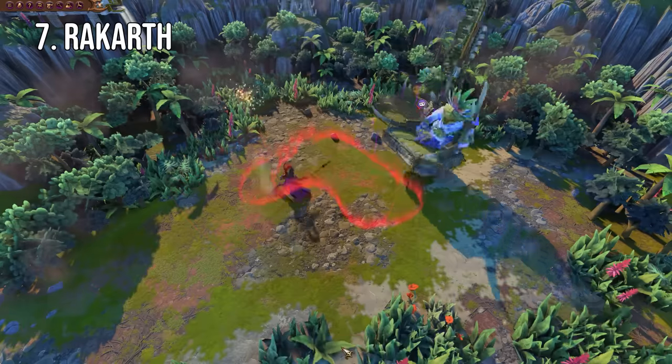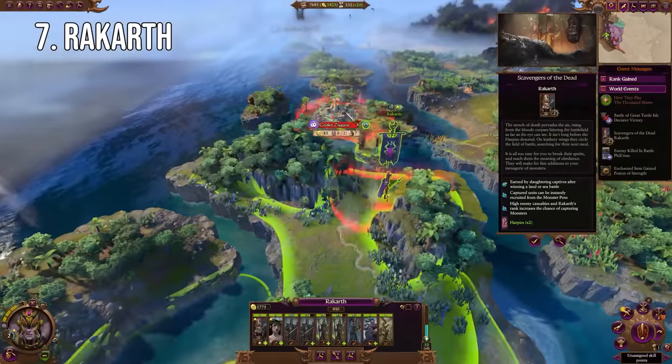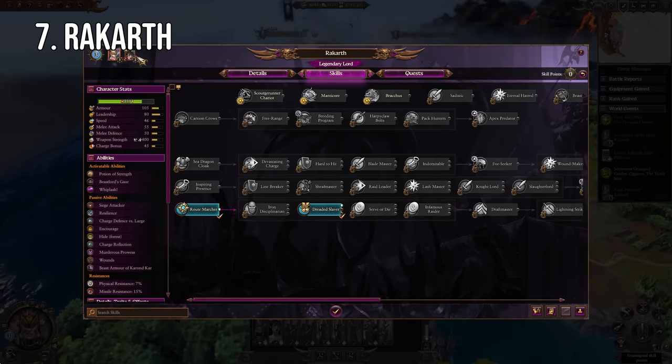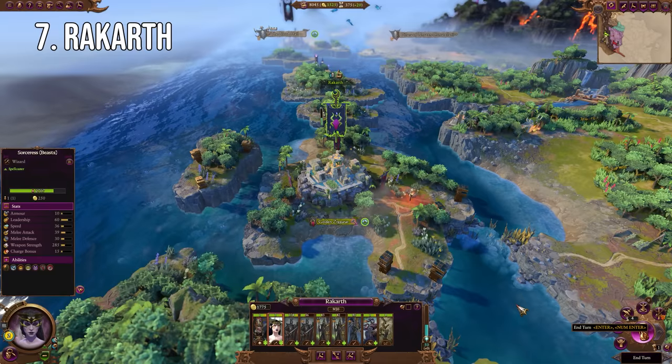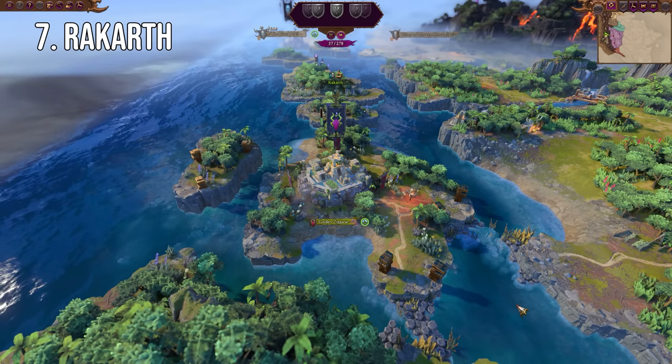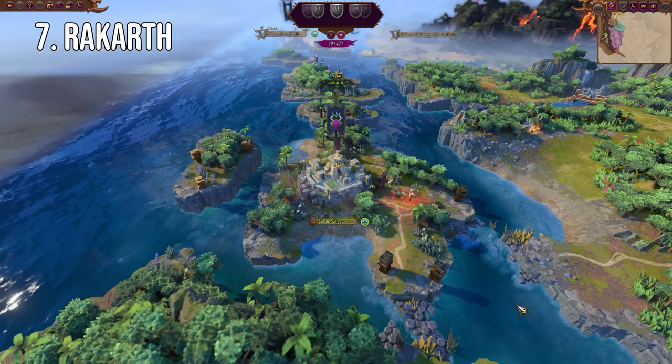Closing out the evil factions, we have one of the most busted legendary lords to be added to the game in recent memory, and he's free content. Of course we're talking about Rakarth, and if you're not familiar with how he works — as he battles and travels the world, he fills up his beast pens with all kinds of monsters, which you can then recruit into his army regardless of recruitment buildings and level.